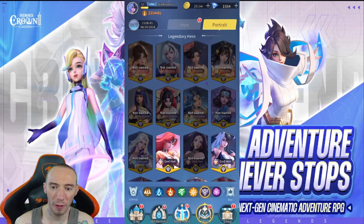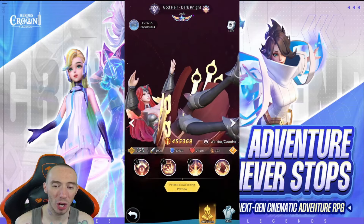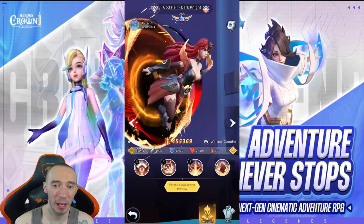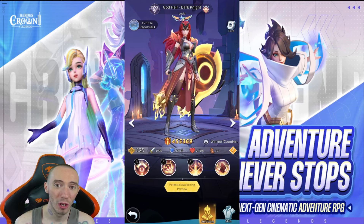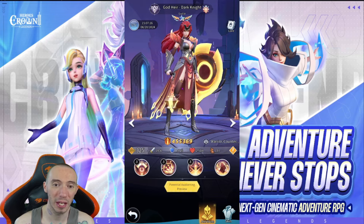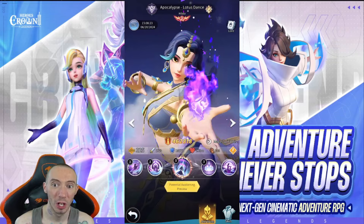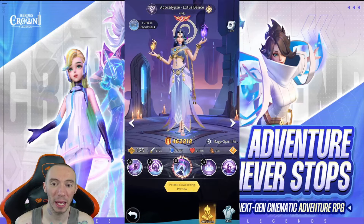Moving on to darks — same thing applies with special Heydays and Nimbuses, these are by far the best choices over regular darks. Specifically, one of the God Airs: Dark Knight is an amazing warrior I highly recommend. She's pretty easy to get a couple copies of and is a character you can use for your entire playthrough. A really good damage dealing mage is Night Eater, but I would personally choose the Apocalypse Lotus Dance mage over her — just a way better damage dealing mage.